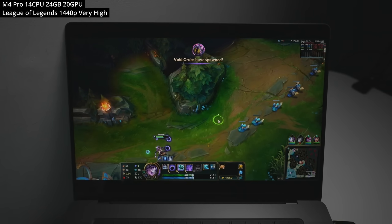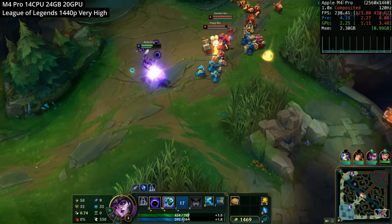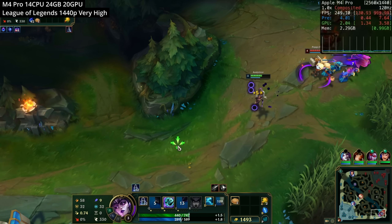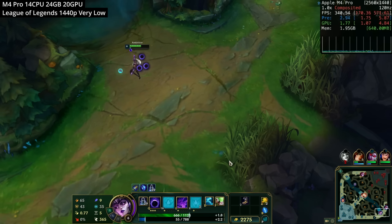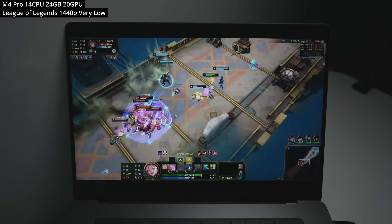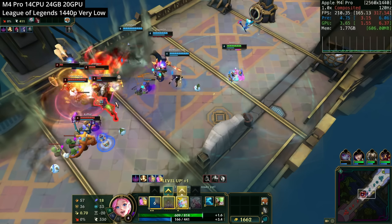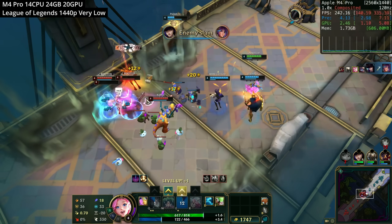Next is League of Legends, which needs no introduction. This is an Intel game translated through Metal 2, but you wouldn't be able to tell — at 1440p with a high graphics preset it runs at extremely high frame rates. Dropping to very low settings pushes it over 300 FPS. A viewer-requested ARAM mode test at very low graphics at 1440p gives about 200 FPS, which is absolutely plenty.